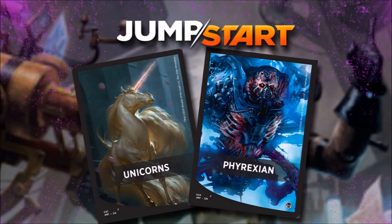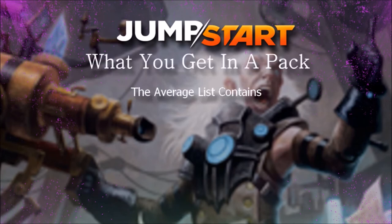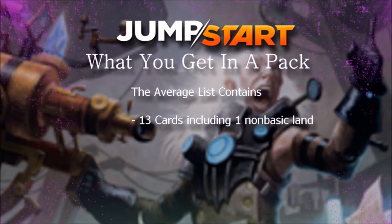Having opened the pack, I did a quick count of the two themes I got — Spooky and Mill — and I'm actually very happy with what I got. I found out there are only about 12 to 13 cards per pack that aren't lands, which I think is really more for the balancing.